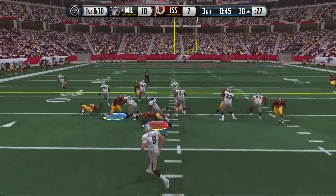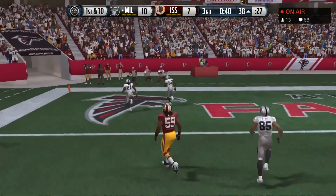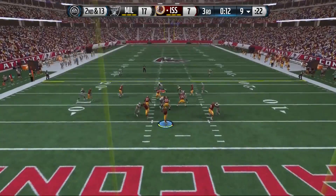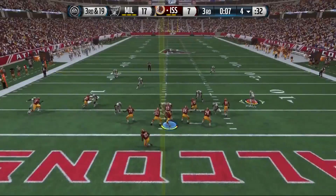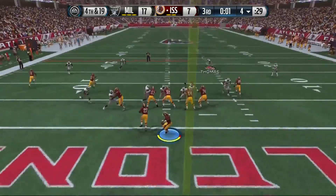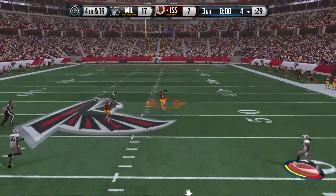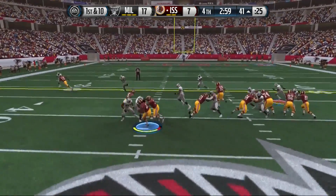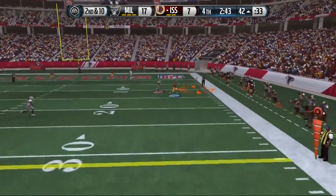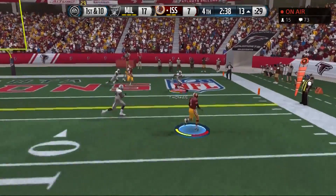The next tip is to make sure your team level and skill level is similar to your opponent's. You don't want to go up against a 90 overall team when you only have a 70 — it's not as bad this year, but you don't want to deal with your guys getting pancaked all day and their guys getting block sheds. Make sure you're playing someone at least close or semi-close to your team overall.